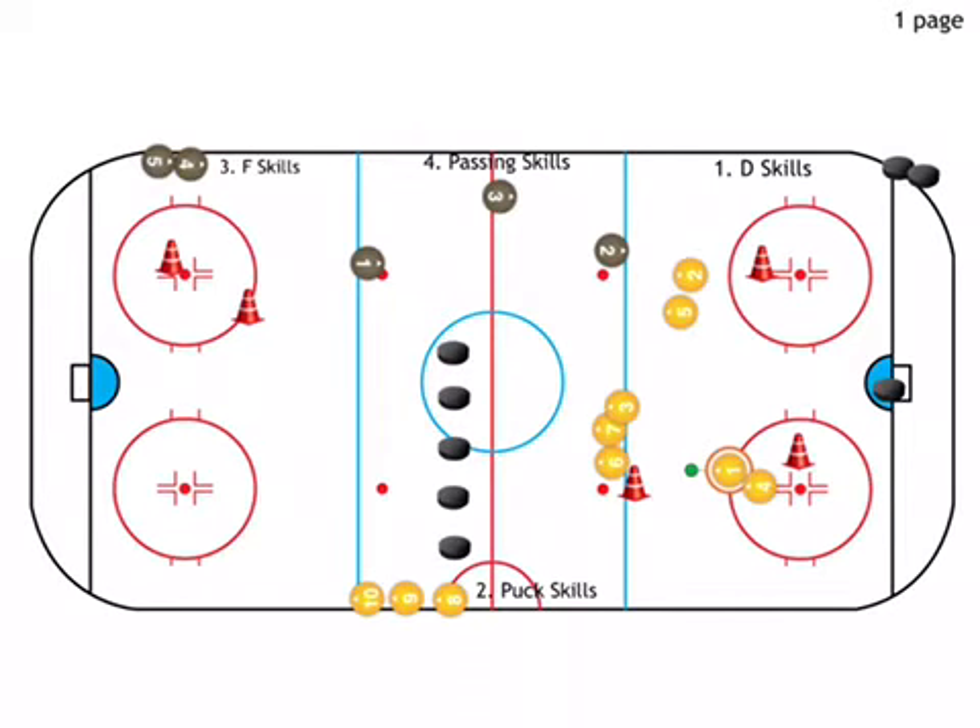Puck skills — very basic and simple. Players skate and stick-handle in between pucks. You can do different variations as they get moving: changing the distance of the pucks, working on a side handle, toe drags, and all kinds of different skills.